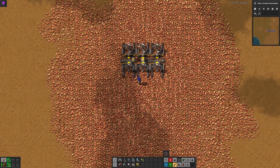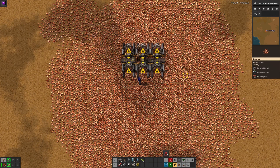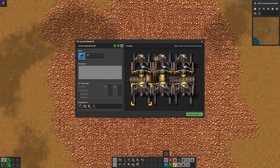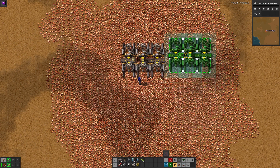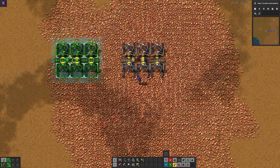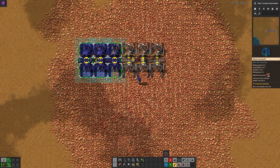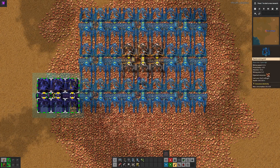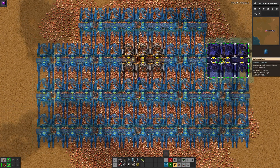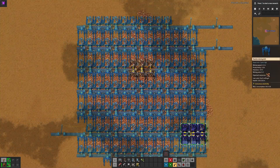Relative blueprints work very nicely for mining arrays. Here I've set up 6 drills around a single pylon – a nice compact mine setup. If I copy this with Shift held down, select snapped grid and relative, the blueprint is free to be placed anywhere. However, as soon as I place the first one, as long as I hold the mouse button down, any further copies will snap into position, making it very easy to cover an ore patch with mining drills in a perfect pattern. This can also be used for arrays of assemblers or other machines.